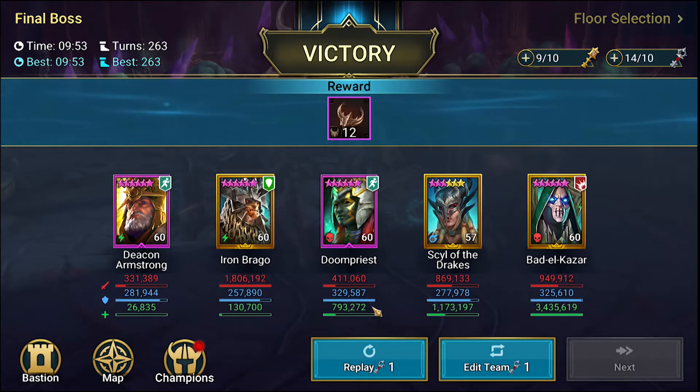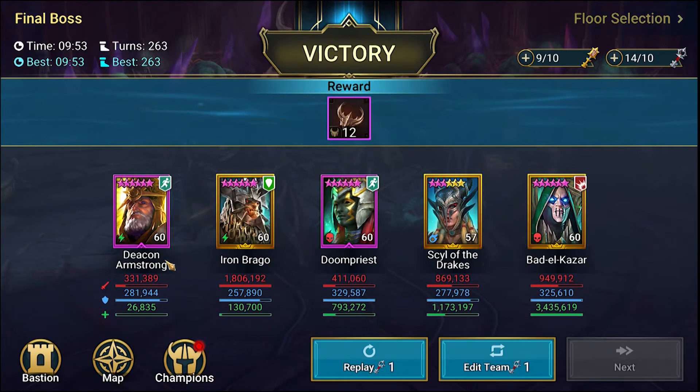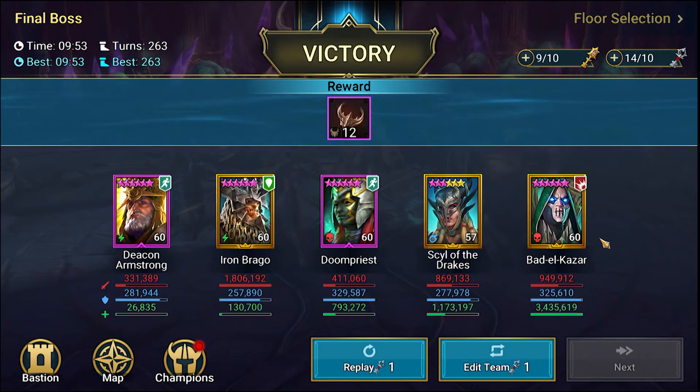Our MVP goes to Iron Brago — amazing champ — and Bad Alcazar. That seems to be a running thing: Bad Alcazar and Iron Brago just work so well together. This is a really well put-together team for this particular boss. Please let me know in the comments what teams you're using to beat this boss. Have you even gotten to this boss? Where do you need help? I'm more than happy to help with team comp ideas or point you towards one of my videos that visually explains how to beat a certain boss.